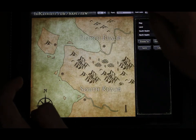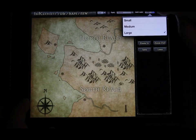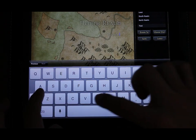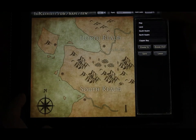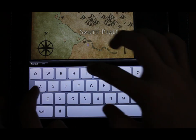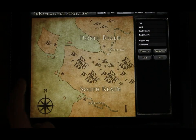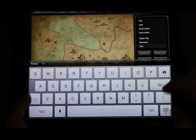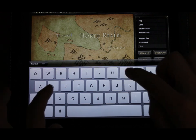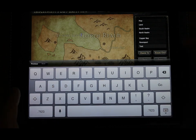Using a smaller font size, let's name some of the cities, and also the island in the upper left. We're going to move the text around and place it in an open space in the map.